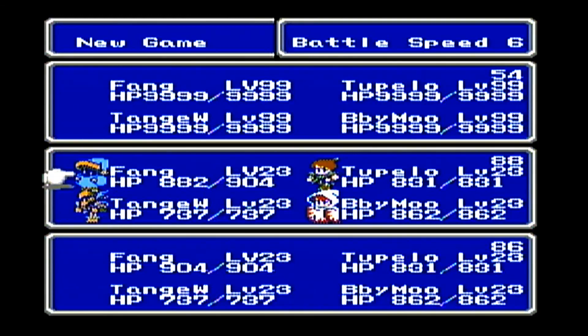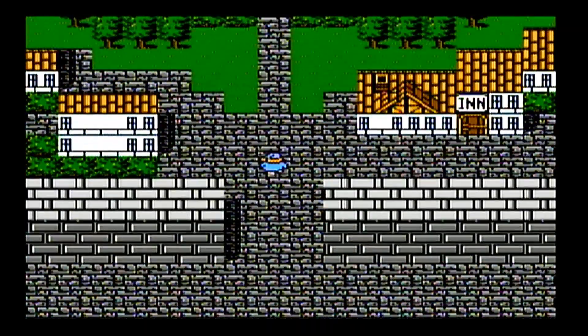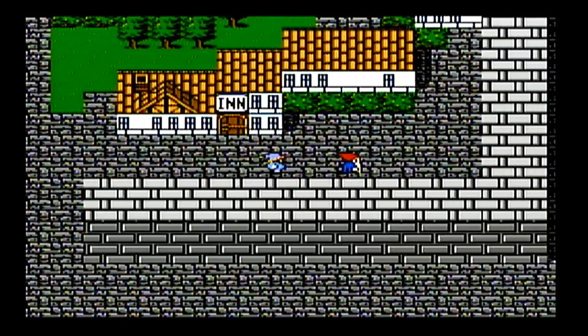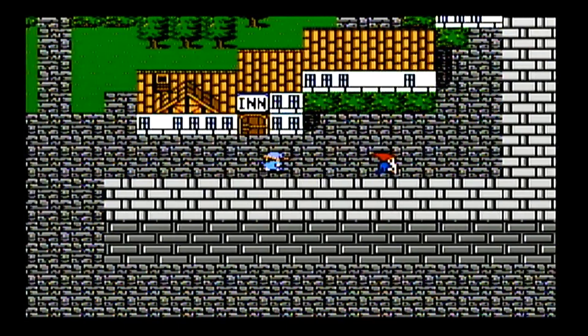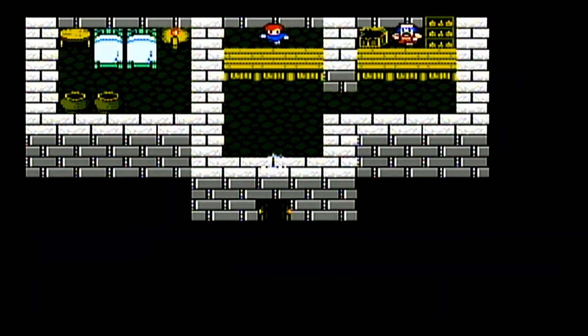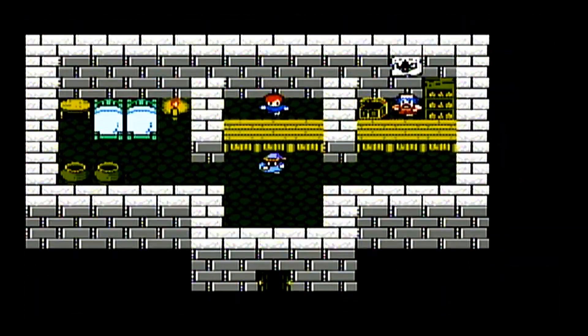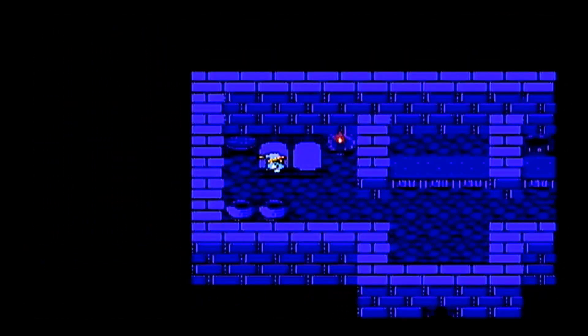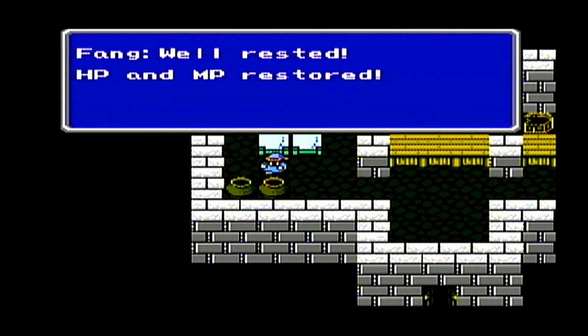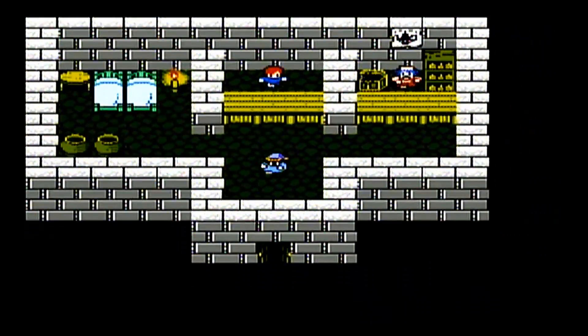Welcome back, everyone, to my Let's Play of Final Fantasy III for the Nintendo Famicom system. Last episode, Fang, Tupelo, Tangoini, and Baby Moo freed the kingdom of Saronia from the clutches of the evil Garuda, who was disguised as the Chancellor. He was manipulating the king, but the king broke free of the Chancellor's spell when the Chancellor tried to force him to kill his son, Prince Alice. Unfortunately, the king passed away.